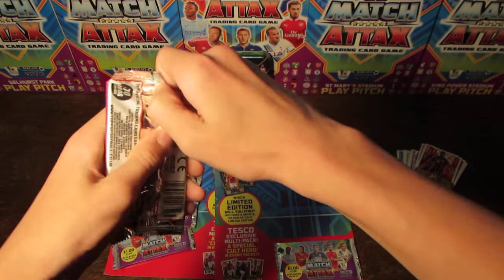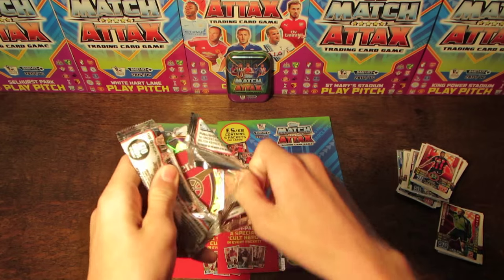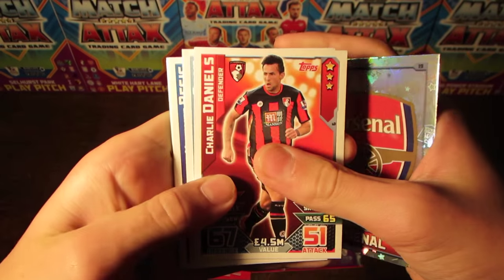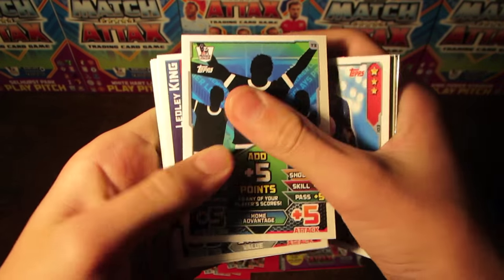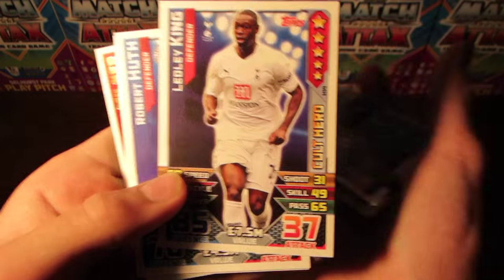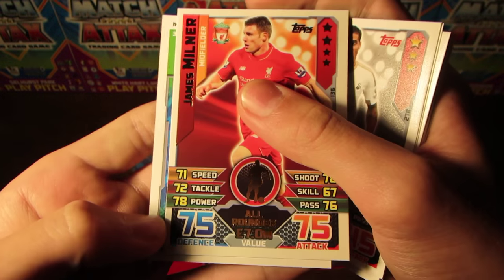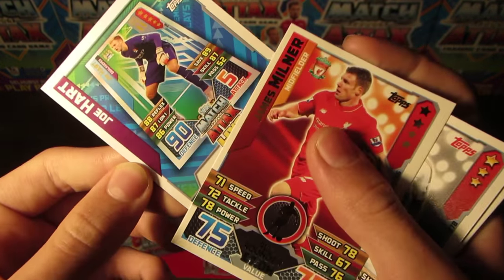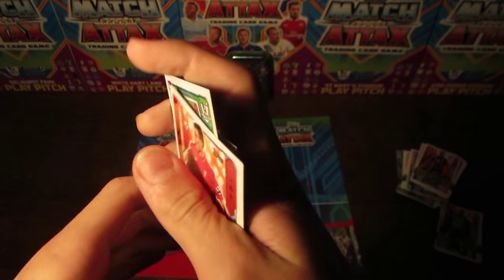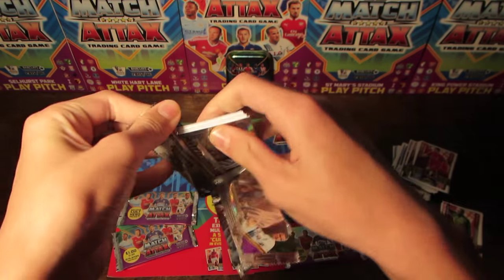And now we do move on to this second multi-pack — the first pack of the second multi-pack, leaving the limited edition card until last. In this one, we do have the Arsenal badge to start off with. Then we do move into Charlie Daniels. We've got Silver Besic, then the Add 5 Points Home Advantage Tacticard. We've also got Cult Hero Ledley King. Then we've got Huth, Taylor, Norton, Milner Icon — this time All-Rounder. And then we do have Joe Hart's Match Text Live code, which I think is the highest rated tops for 11 — so that's a really awesome pull.